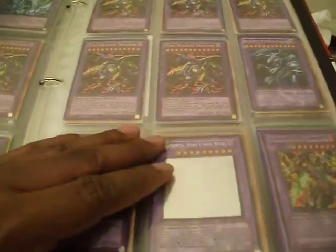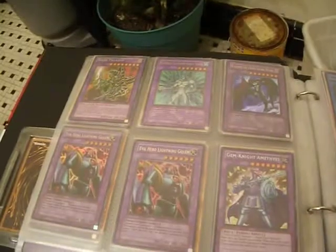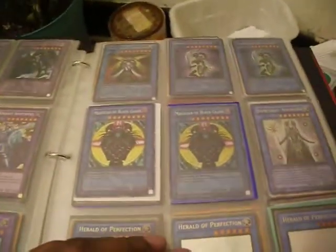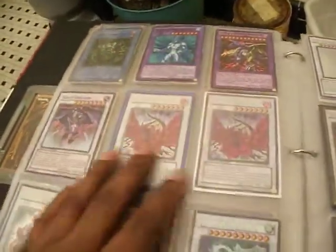Every card is on this list. I'll show you the ones that aren't, but these are all the ones that I posted on there. Dark Paladin. Ramblin' the Earth, Geralds, Relinquished, another Five-Headed.